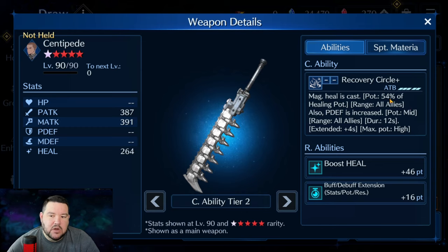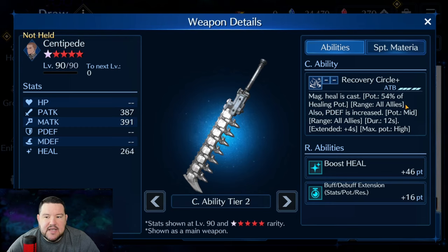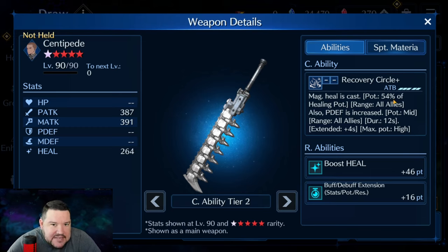These weapons kind of do the same thing. At OB6, Centipede is healing 54% of max healing potency to all allies, whereas Prime Number at OB6 is 69%. You are losing out on 15% heal across three allies. However, you are gaining a physical defense increase at mid potency level that lasts 12 seconds at OB6 — I think that makes this weapon extremely strong.